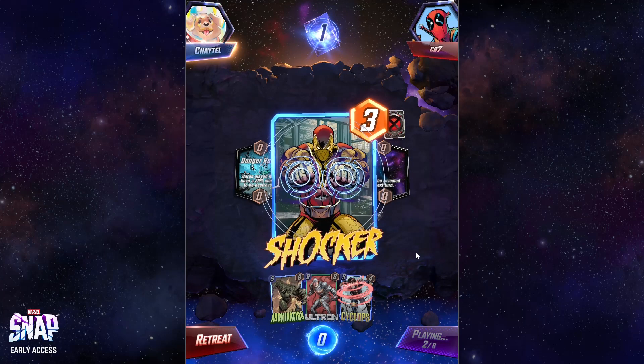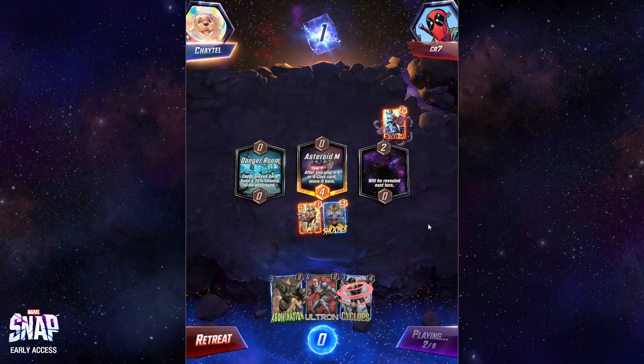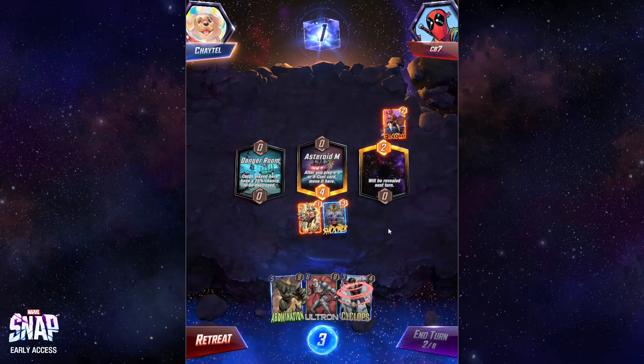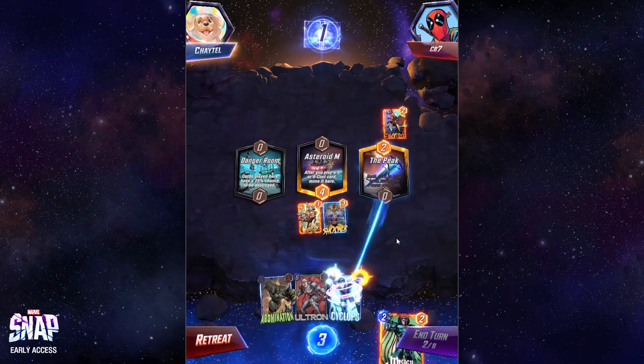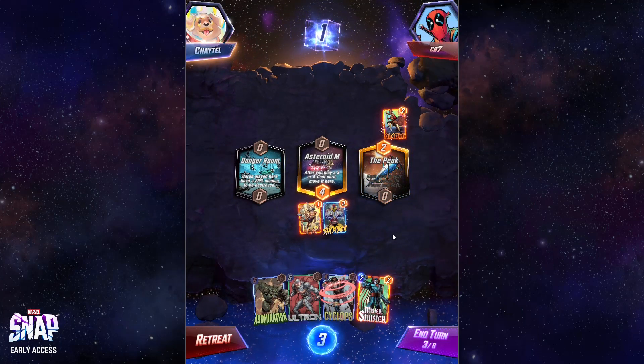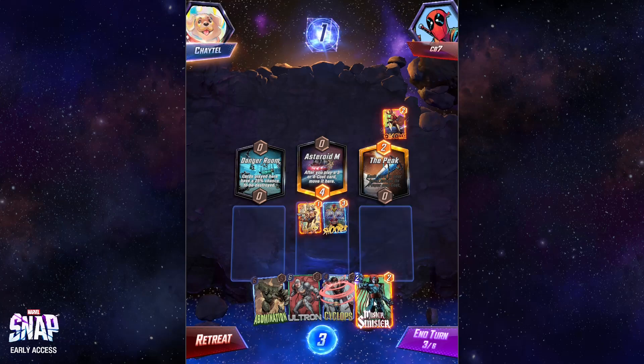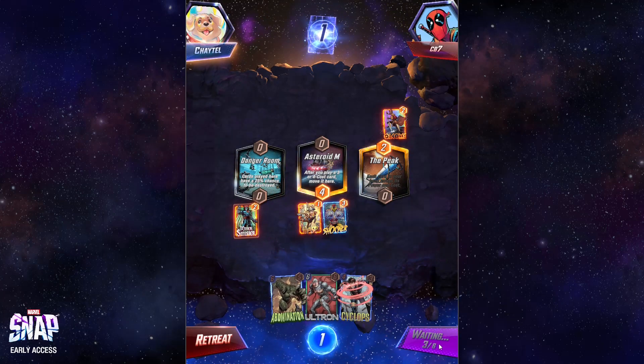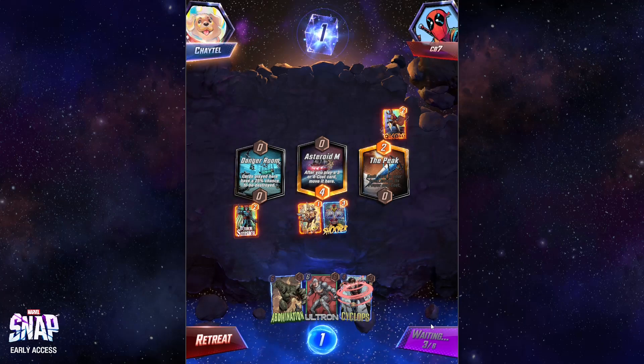Let's get Shocker down. Okoye — his whole deck gets plus one. Cards not already in hand won't get it. The Peak. That wasn't great — didn't do me a lot of favors, to be honest. Mr. Sinister, would you be so kind as to make a Sinister clone and hopefully not get blown up?